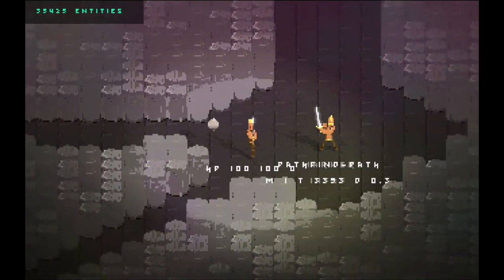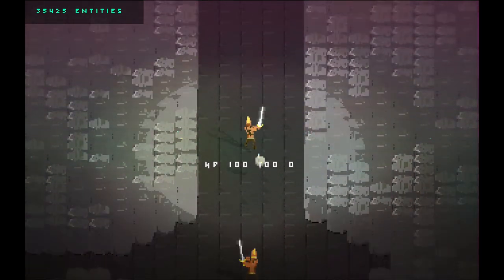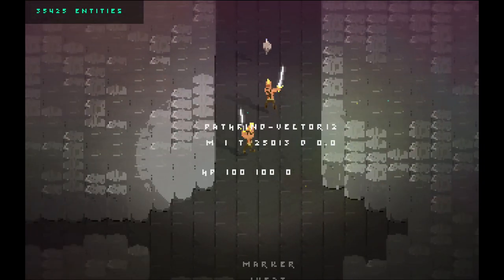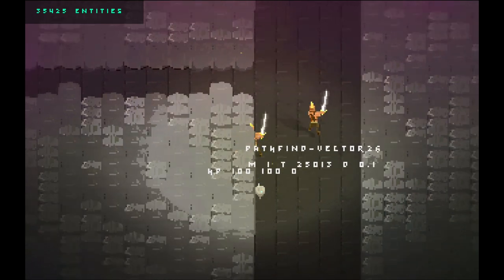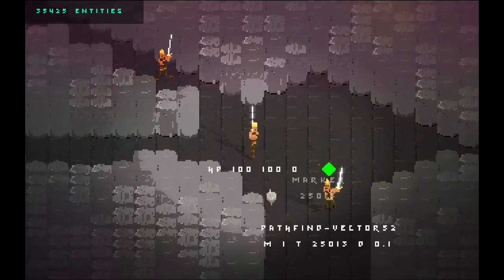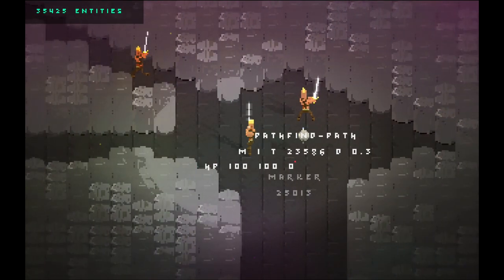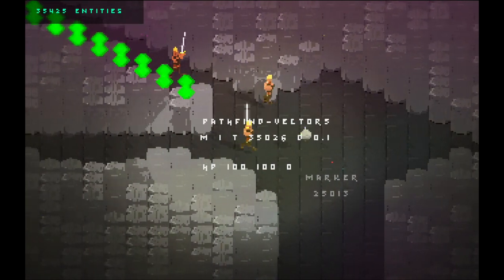So I'm just kind of messing around with AI. As you can see, there are some green dots where the AI was pathfinding to. But the AIs just tend to give up and get clumped into some corner — eventually they all end up in the same place. Maybe they're all headed here again. Like every time I run it, they all end up in one little place. It's super funny.